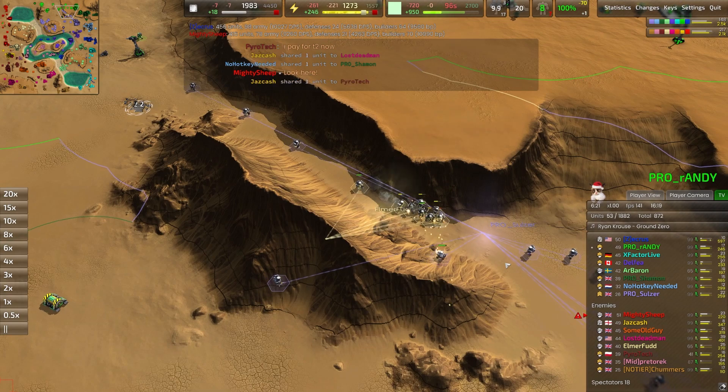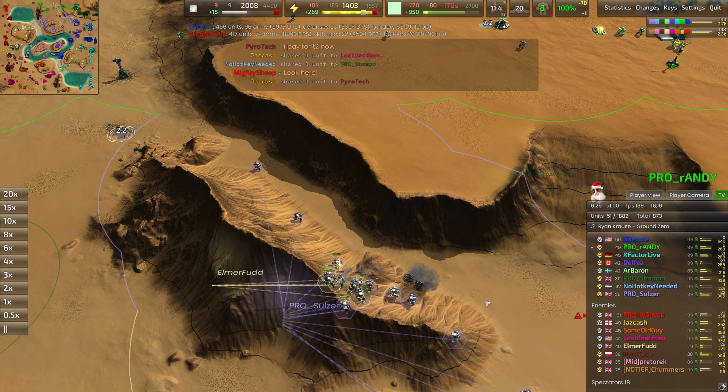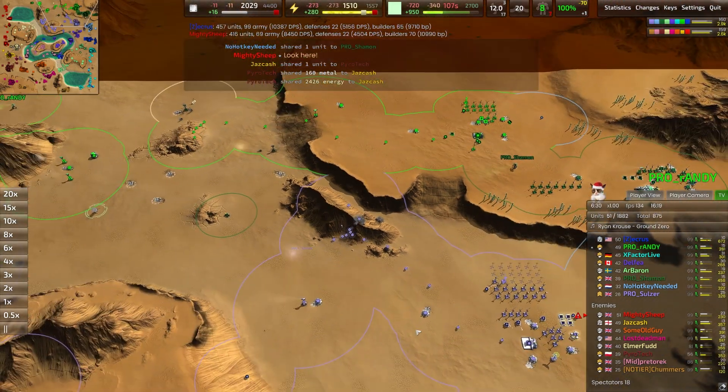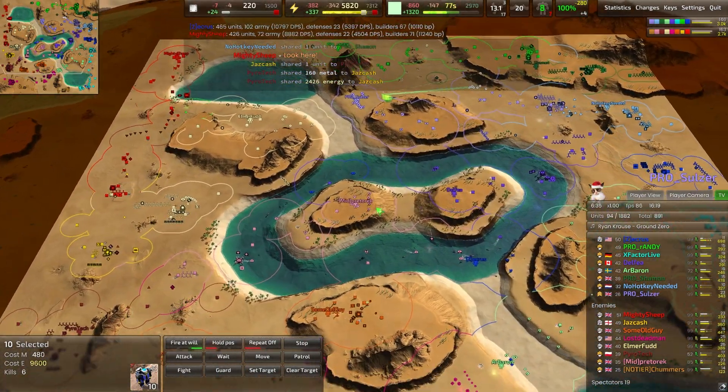Eventually these pawns are going to get cornered and it won't be long before their metal belongs to the blue. A complicated little mess of a battle right there, but eventually all those pawns go down. I don't think a single unit went down for Pro Sulzer — quite nice.